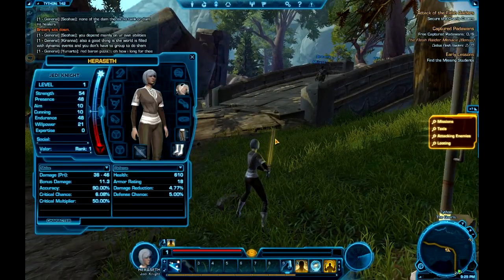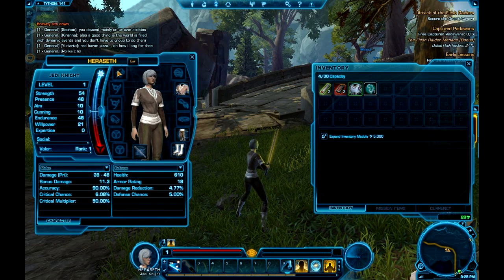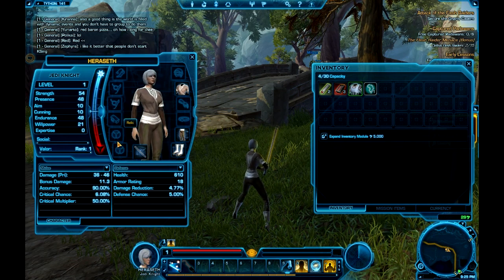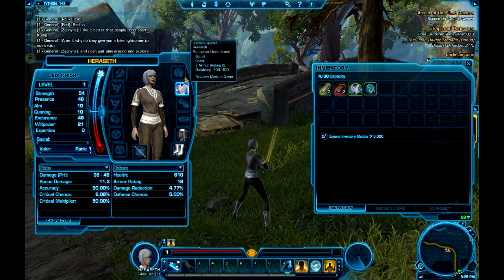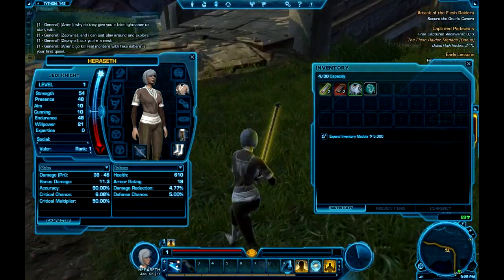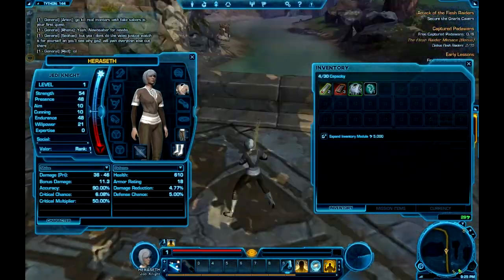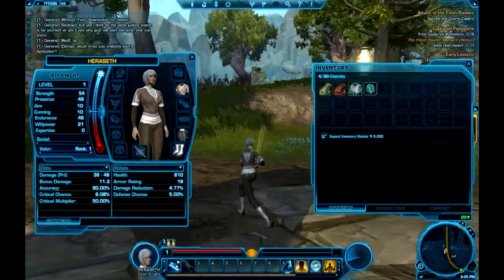The next area I'd like to cover is just the character screen and inventory. The character screen is quite nice — you have earrings, implants, two implants you can insert into your character, your wrists, two relic items which in WoW terms would be your trinkets, your waist, hands, legs, boots, chest, head, and main weapon. I don't see a second weapon slot, but this is probably just class related. I thought dual wielding was an option — to be able to have two lightsabers. Maybe it's only the double-handed lightsaber.